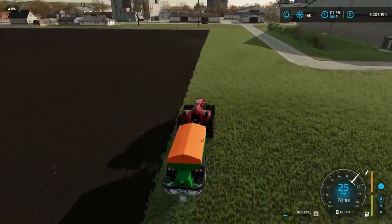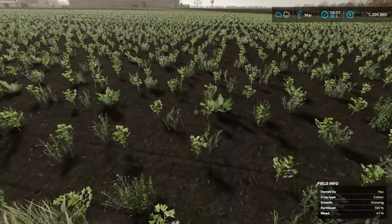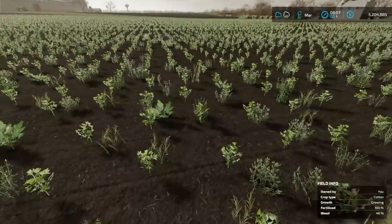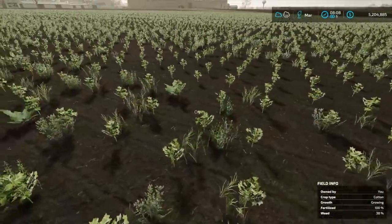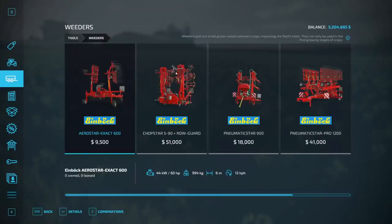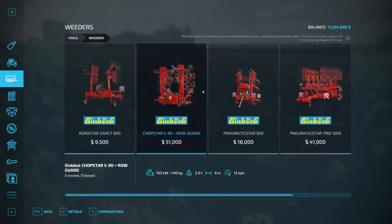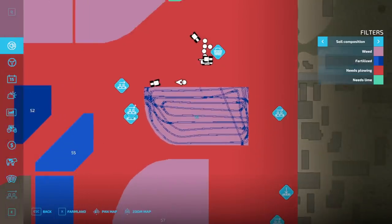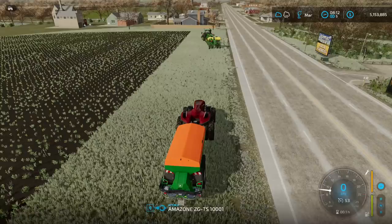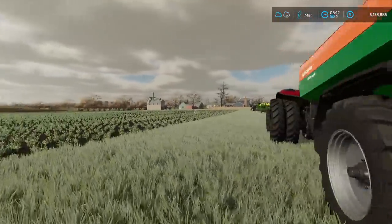Once we're done that, I guess we're pretty much done until harvest time. That was pretty easy — I think the hard part is going to be bailing. First growth phase — you might have noticed there's multiple types of plants here, not just cotton. It's like 20 to 40 percent weed, and not the good stuff! So I need a weeder — I'm learning as I go. Weeders pull out grown weeds between crops improving the field state — they can only be used in the first growing stages. I'm buying the Chop Star, just because of the name.